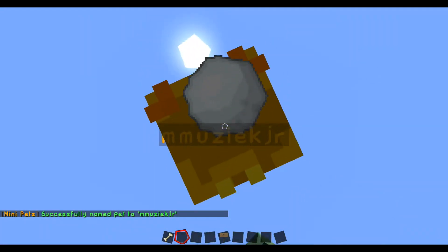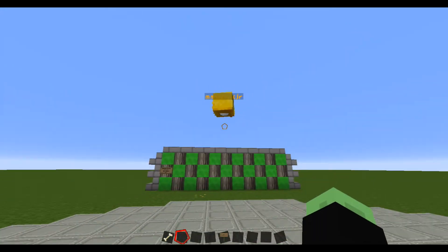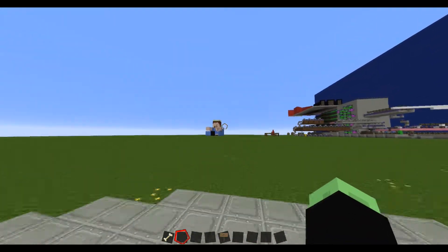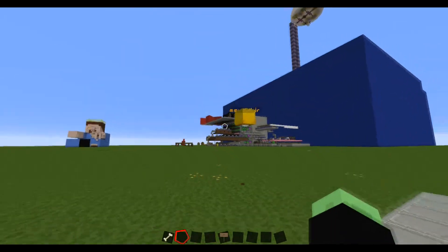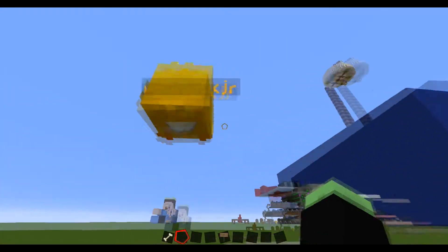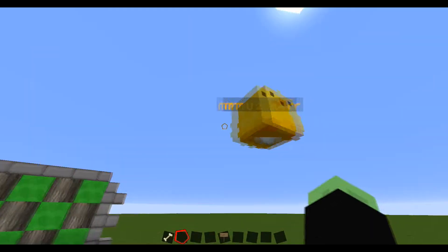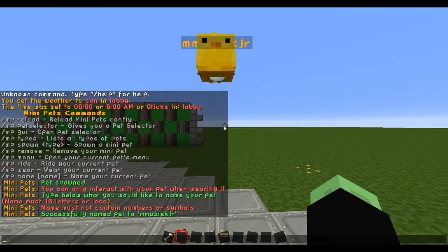If you click it again, it will start flying again. And if I move around, it stays there and teleports to you when you're too far away, so it will move with you. Basically it's not too much advanced, but yeah.